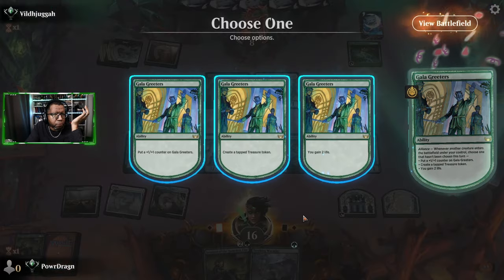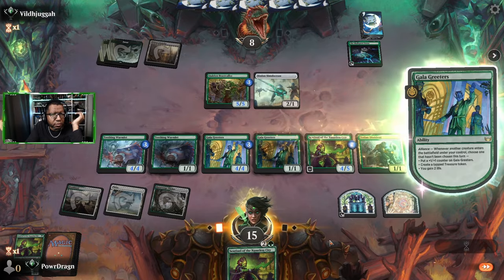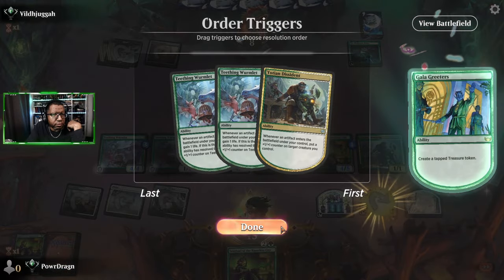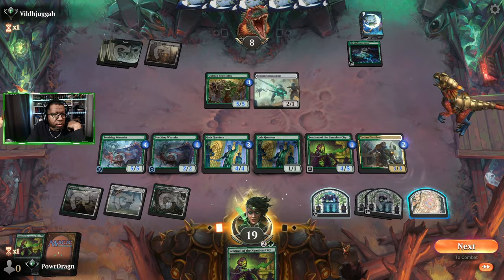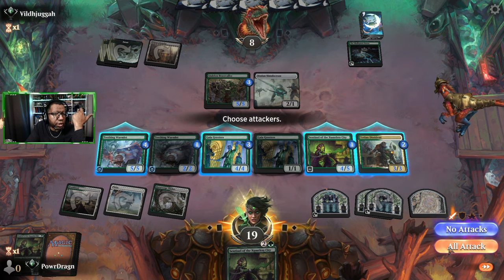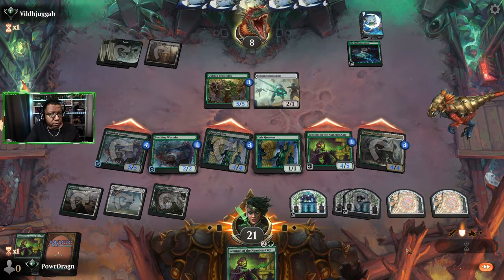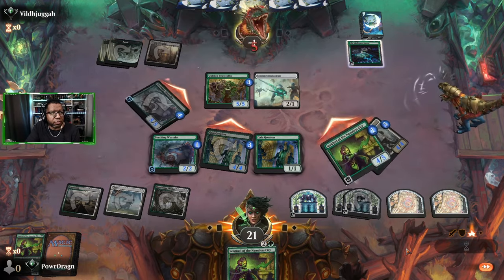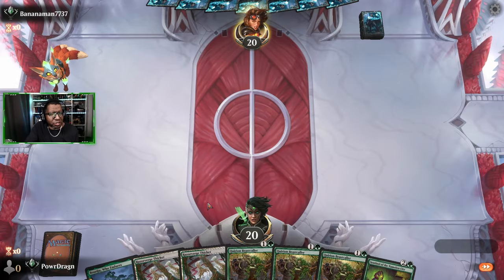Going here, we'll get a plus one, then go here and make two artifacts — treasure, treasure. Those all trigger, put the counters on the Dissidents. If we attack we block the two biggest ones and take eight — we have enough life, we wouldn't care anyway. A bunch of fours and fives attacking, that's how you want this to work. Next hand: oh, this is cute — Beast Caller, Sentinel, okay. I almost want to go Beast Caller, Beast Caller, one-mana thing and see what we can do after that, but we'll see how it plays out.